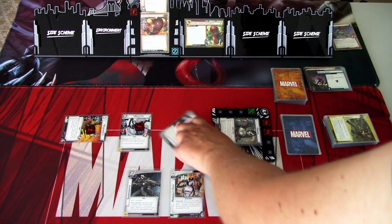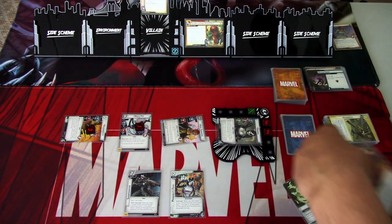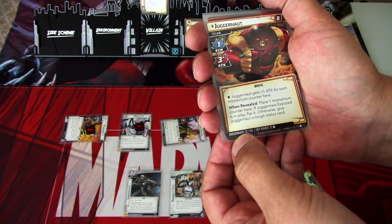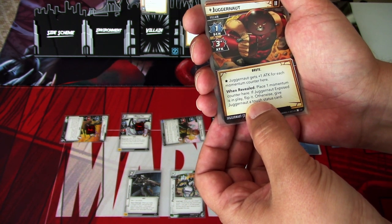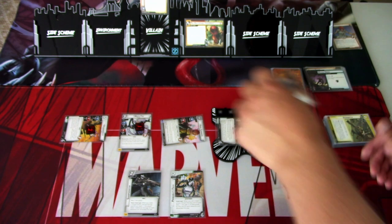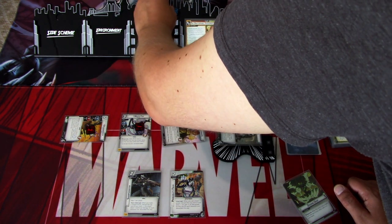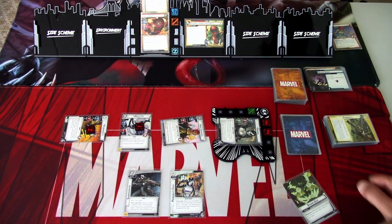Hope Summers will hit Juggernaut to phase two. Juggernaut gets plus one attack for each momentum counter. When revealed, place one momentum counter — if Juggernaut Exposed is in play, flip it. Otherwise give Juggernaut a tough status card. So the helmet is flipped back on. Juggernaut regains Stalwart, Tough, and has 21 hit points.